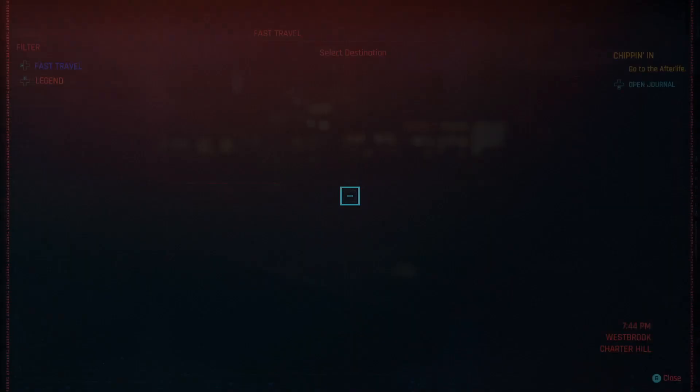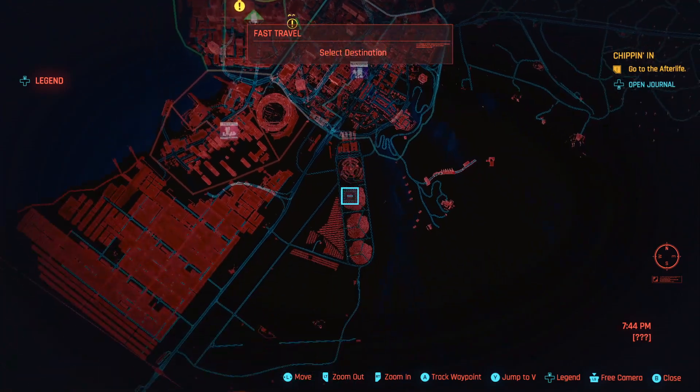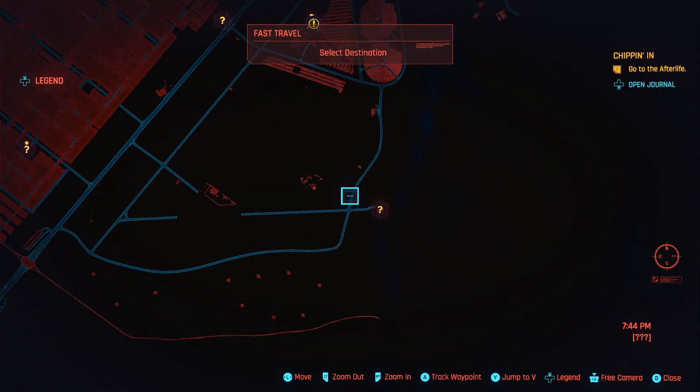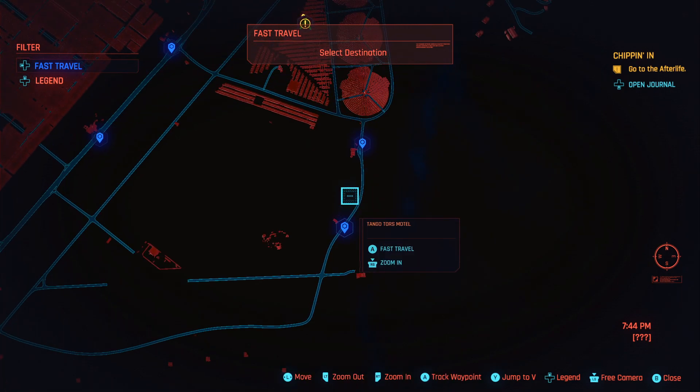Yo, what's going on guys, it's Benek. So I'm going to show you guys where you guys can get this EMP grenade. You guys are going to want to head out to the Badlands to find this actual piece — it is actually down here. You guys are going to want to travel all the way down to the Badlands. I already have the waypoint unlocked, so I'm going to travel down here.